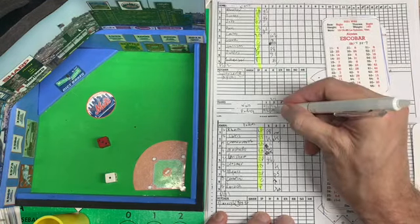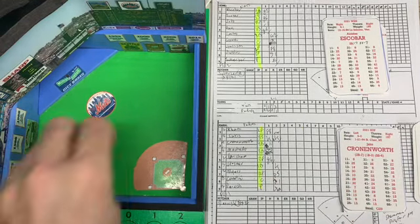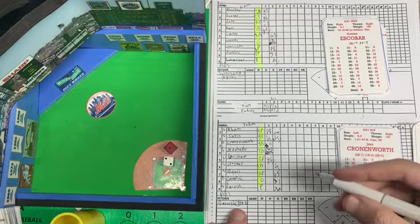Nine against an eight pitcher — he will strike out. That retires the side, that's the third strikeout for Scherzer. No runs, one hit, three left. We go to the top of the third inning, it's two to one San Diego.